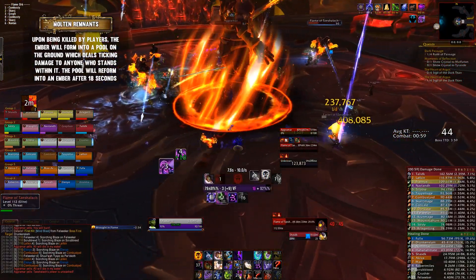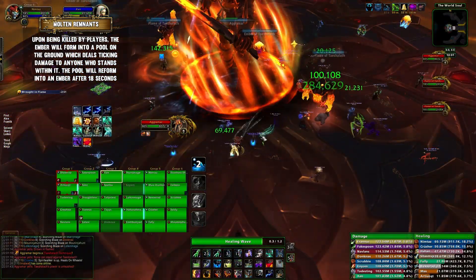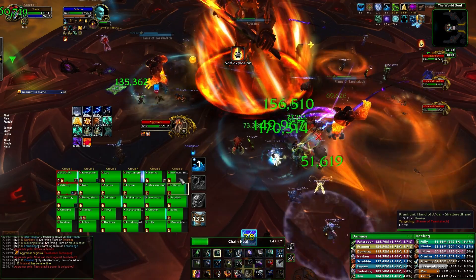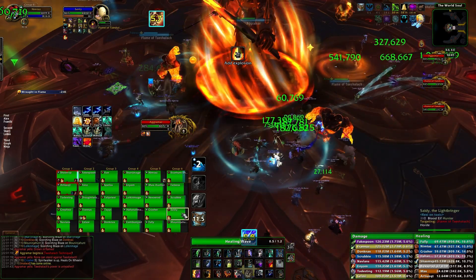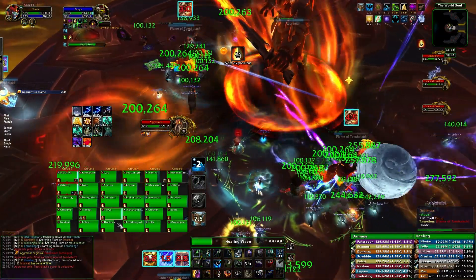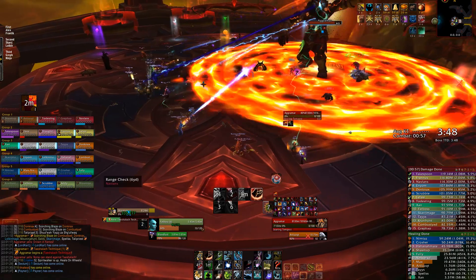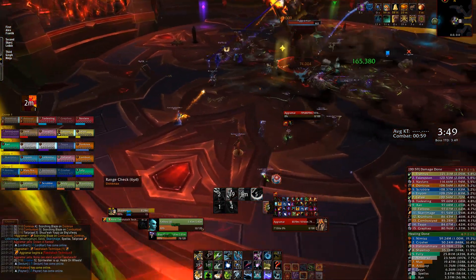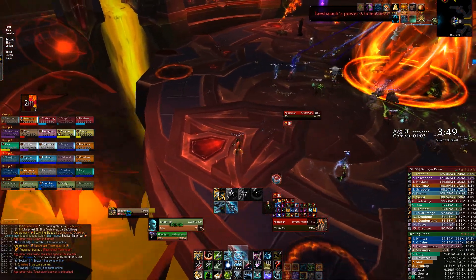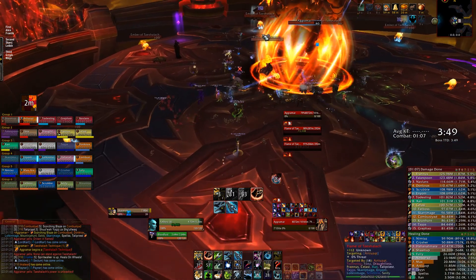On Heroic, however, when these adds die they'll just respawn 18 seconds later. Instead, you need to let them hit the boss — this is the only way to remove them from the fight. However, you can't let them all hit the boss at once because the high dot stacks will kill you, so you must stagger them. The moment the phase begins, set up hard CC on 5 of these embers. Almost all forms of CC work: Paralyze, Frost Traps, Roots, Banishes are some of the best. In situations where hard CC breaks, you can knock them back or slow them.